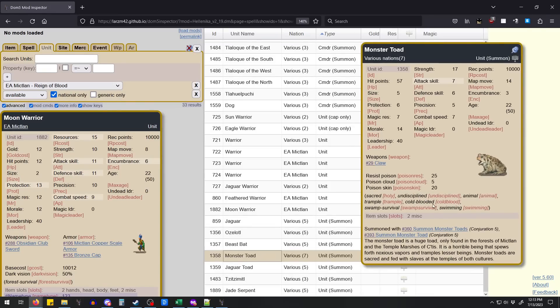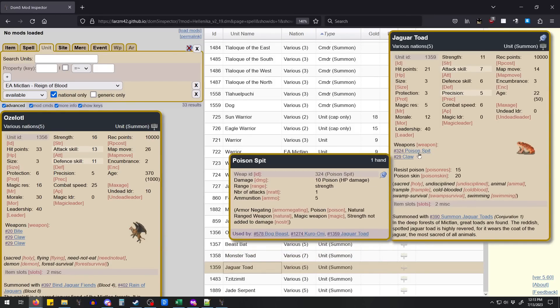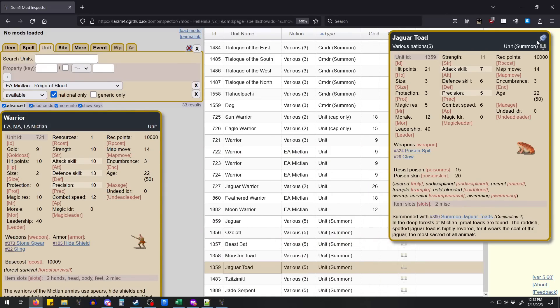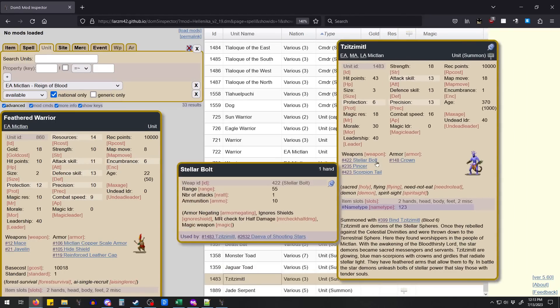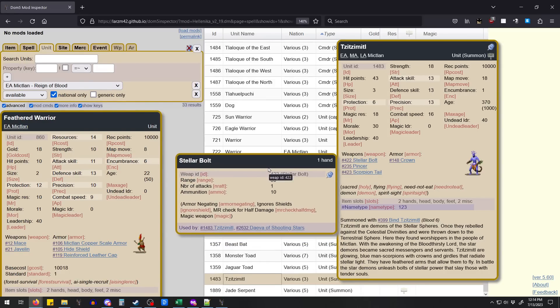You could potentially try an Alteration 5 rush, put up Mother Oak, and then spam out Jaguars — especially if you take an Awake or Dormant bless, that's a significant amount of combat power and it's really Mage Turn efficient. Monster Toads are also Sacred and have Poison Cloud, so if you have Poison Resistance in your bless you can mix them in with your army. Jaguar Toad Spitters — also Sacred — can do five Poison Spits and run in as support using Nature gems pretty efficiently. The Temetzals are really interesting: they have Armor Negating Bolts and are Sacred, but usually the reason you get them is for the Stellar Bolt — a good way to deal with Super Combatants.